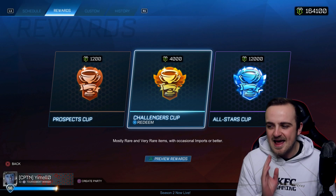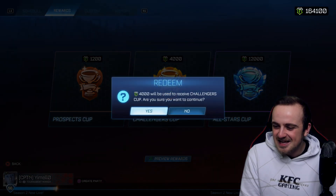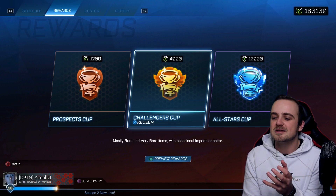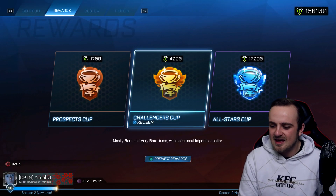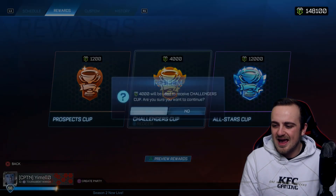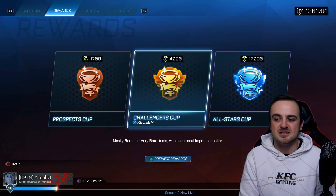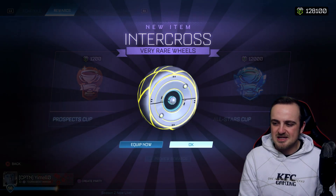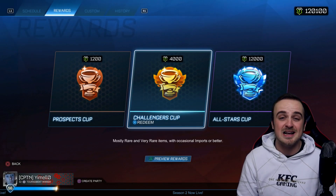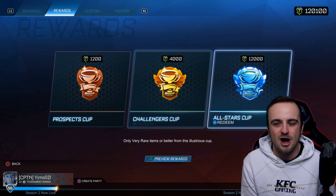Now we open 11 Challenger Cups to get down to 120,100 credits to open 10 All-Stars Cups. Challenger cup number one — I've never seen anything good out of these. How can you spend 4,000 credits on an uncommon? Mostly rare and rare items with occasional imports or better — that's how this is advertised. But we didn't get a single import from the Challengers. If you're at the rank where you only have these two cups, just spend them on Prospect Cups — Challengers just aren't it.